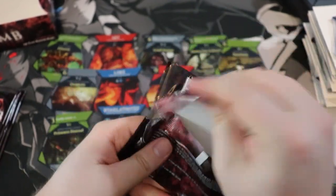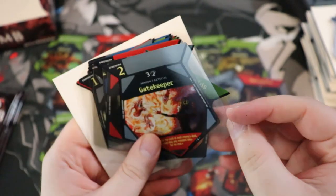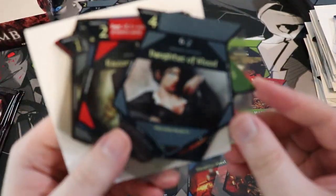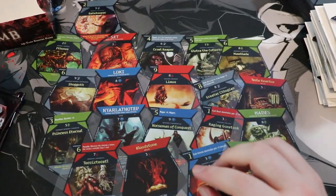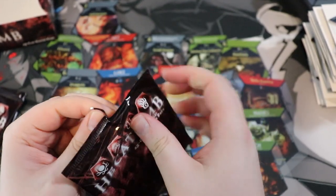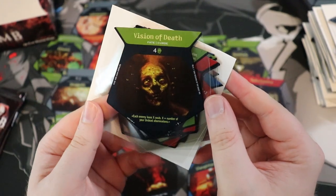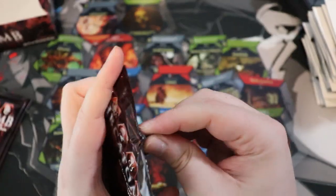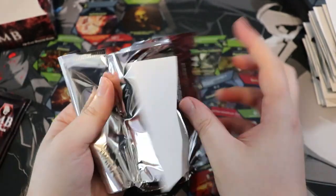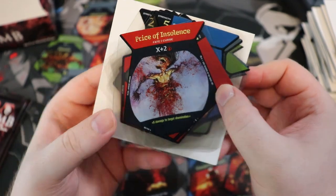I'm going to start stacking these up. Hello again, Daughter of Blood — how you doing? Kick these Meddling Kids out. I don't know what daughters of blood do — blood things I suppose. Oh, this is gross looking. Visions of Death, Fate Curse, Mr. Bananas — how you doing, Mr. Bananas? And then — whoa — Price of Insolence. That is brutal.